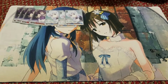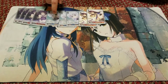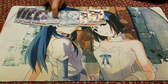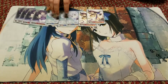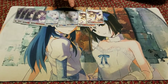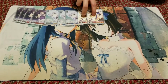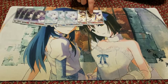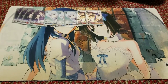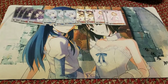Here we have the two back row assists. This Chino, on your opponent's battle step, gives 500 to a character, and she's a self-resting brainstormer — you pay one, mill herself, pay one, mill four for any Climax or a Rabbit House character to your hand. This Rize is a 500 global to Rabbit House characters, and she can pay a stock to stop a level zero in front row.